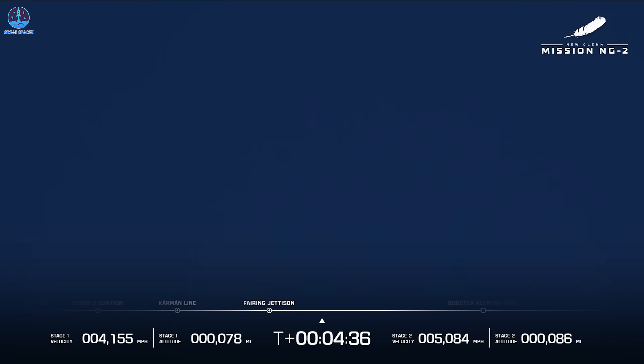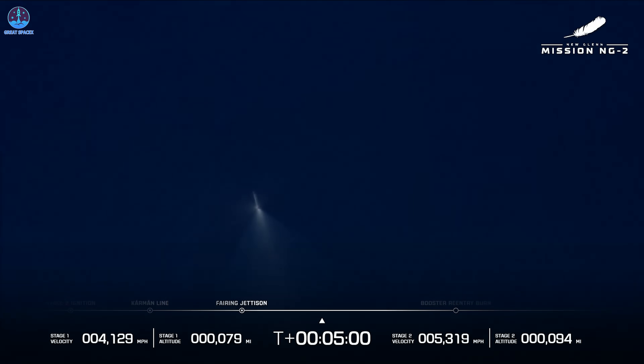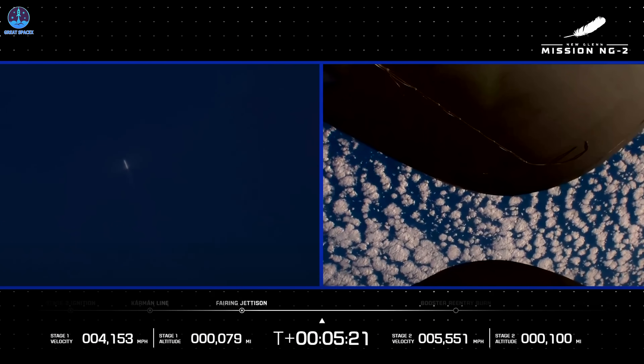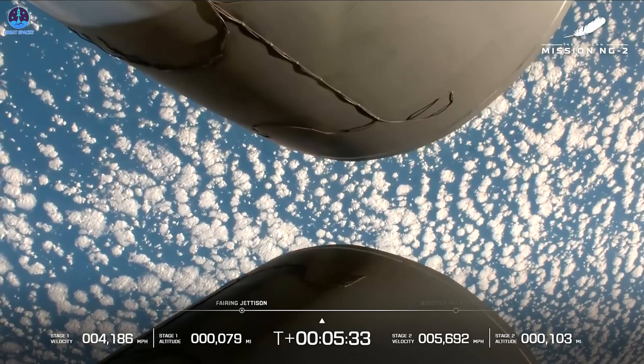At nine minutes is when we're expecting the first stage to touch down on Jaclyn. Approximately two minutes remaining in the GS1 coast. Thank you for joining us for NG2 — so far a nominal mission. GS2 is now 320 kilometers downrange, traveling at 2.8 kilometers per second. Trajectory continues to look good on both stages. We had a clean ascent burn, clean separation, clean fairing — right down the middle of the range track. Engine operating parameters on GS2 look good. The NASA ESCAPADE satellites are exposed to space right now. GS1 has reached apogee and is now entering the descent phase, coming down for landing at T plus nine minutes.